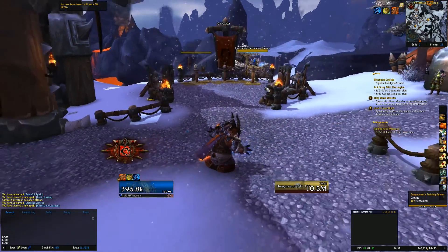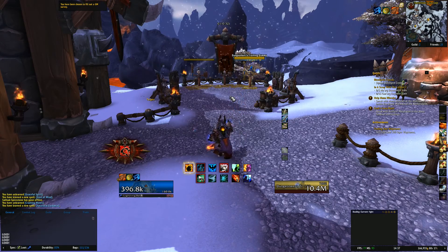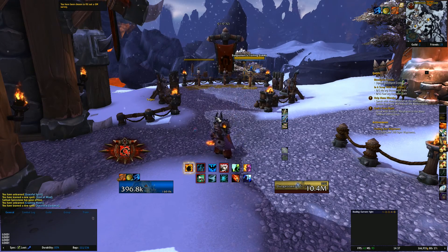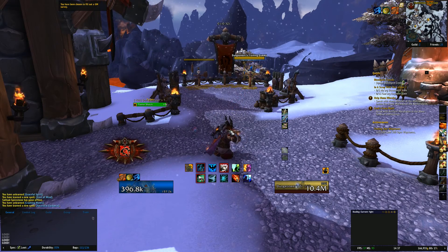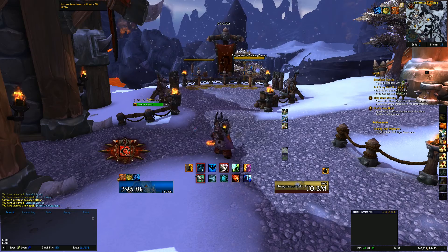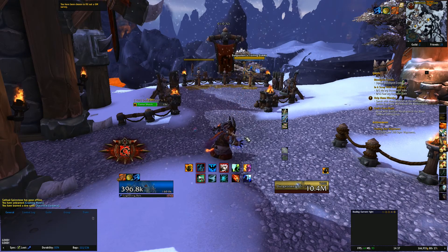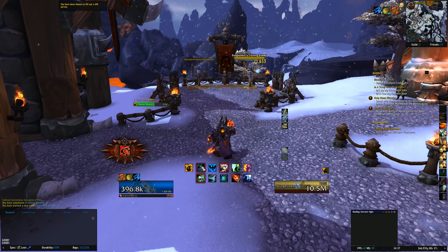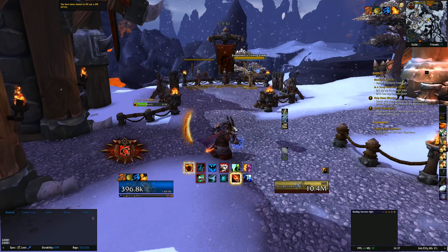So we're just going to get out of my garrison and get into it. We have Flame Shock to start because it plays a more important role in Resto in that Lava Surge can proc. I've applied all talents to ensure that all the squares have been taken up, including Echo of the Elements. So you have your stacks on Riptide, Lava Burst, as well as Healing Stream Totem.